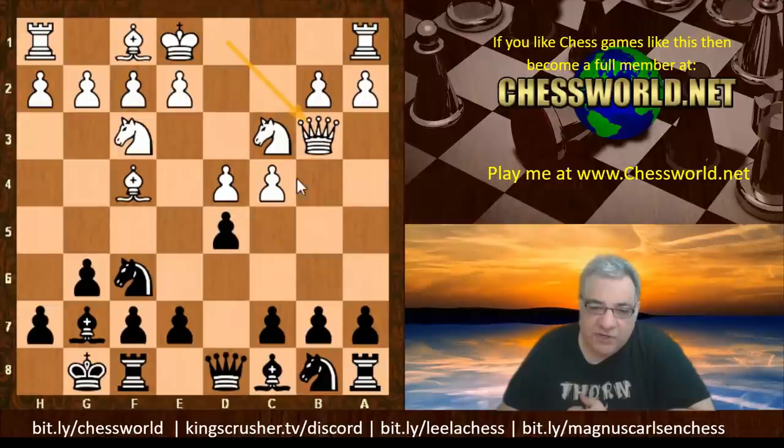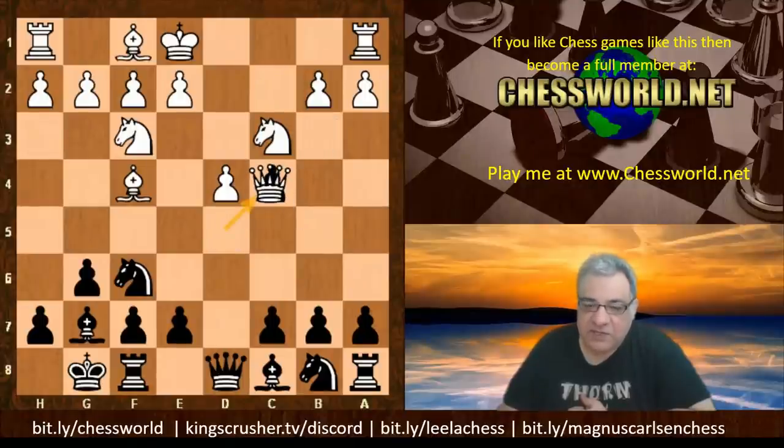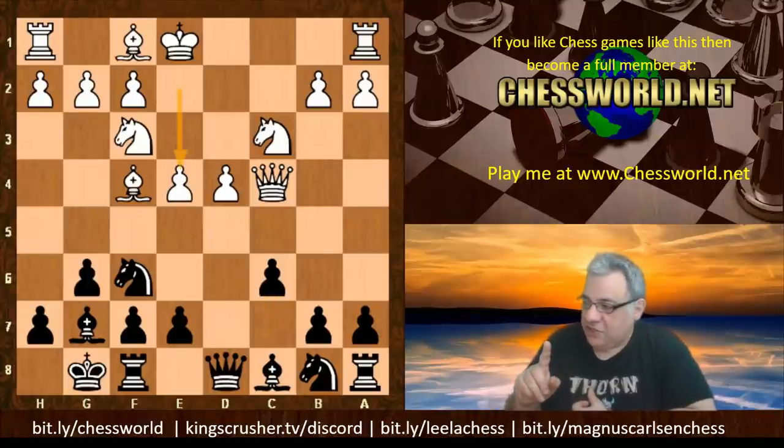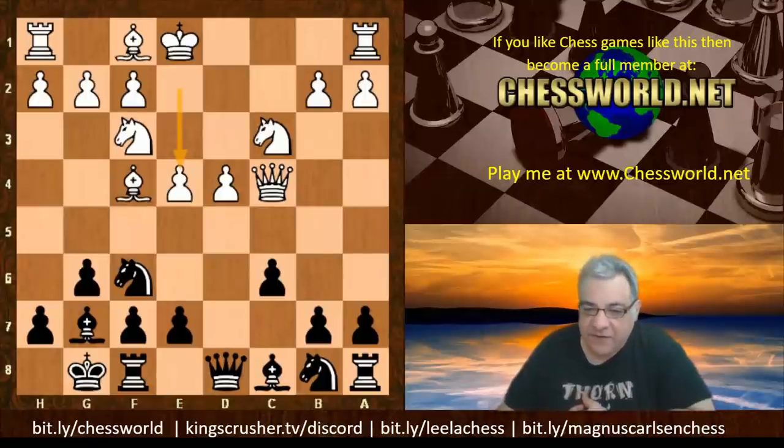Qb3, which is transposing into the Russian system where the Queen is putting pressure immediately on d5. White gets a nice pawn center after dxc4, Qxc4 — there's some swings and roundabouts here. Although white has a nice pawn center, the Queen might be subject to tempo gains. You'll see links for very detailed analysis for each game; here we're just getting a flavor.